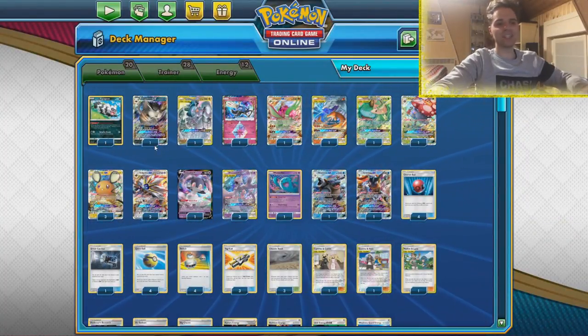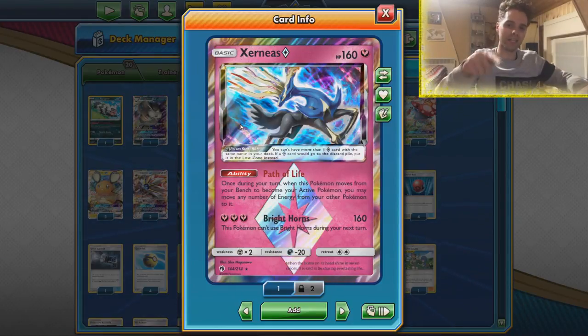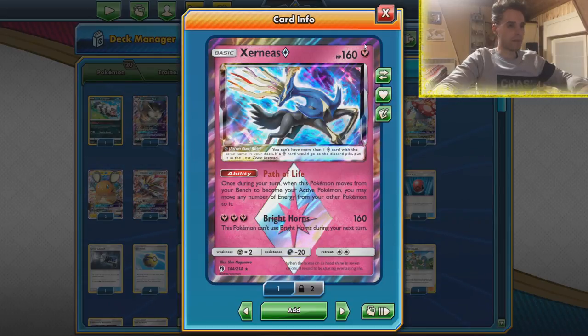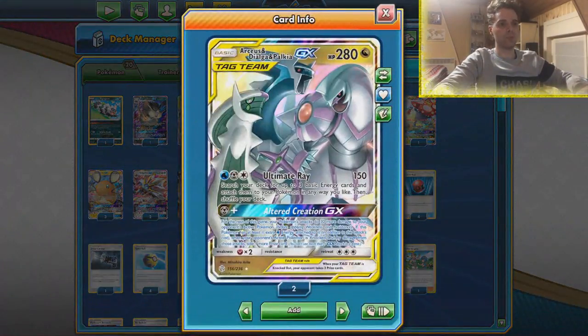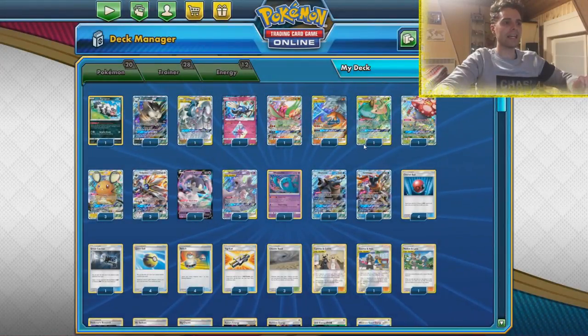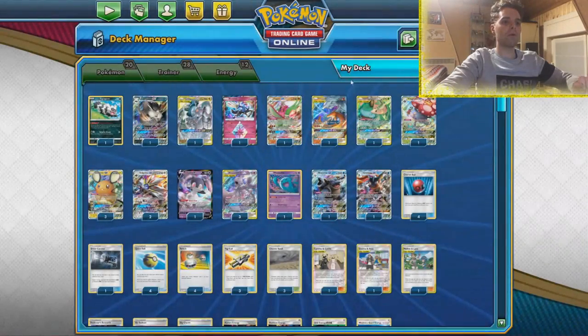If we use Solburst GX and there's a lot of energies in play, we can even use Xerneas Prism Star to absorb some energies and fly to the active position, just like Heatran GX would do. This can actually score easy KOs on ADP, because ADP is weak against Fairy. Wobbuffet shuts down Tapu Koko Prism Star, making Pikarom slower than they would have liked.